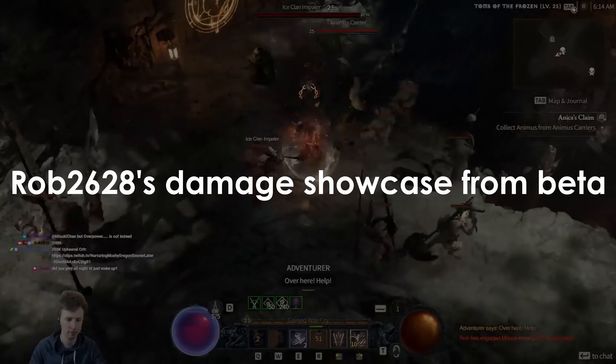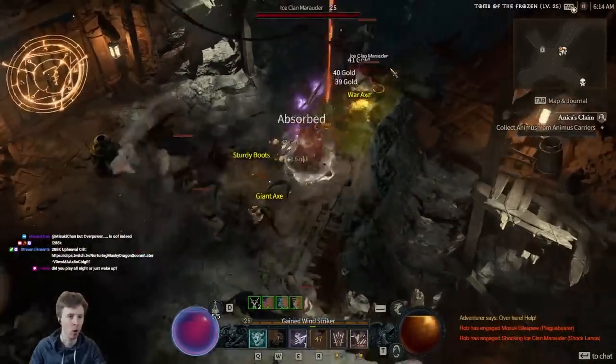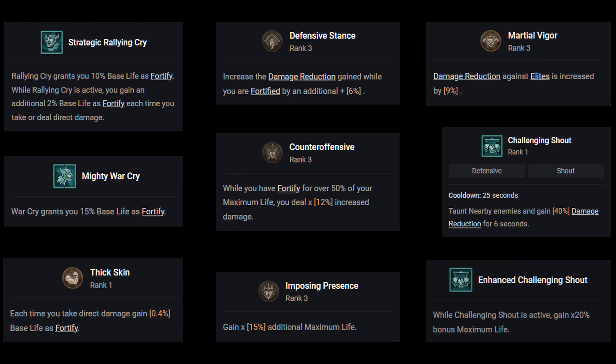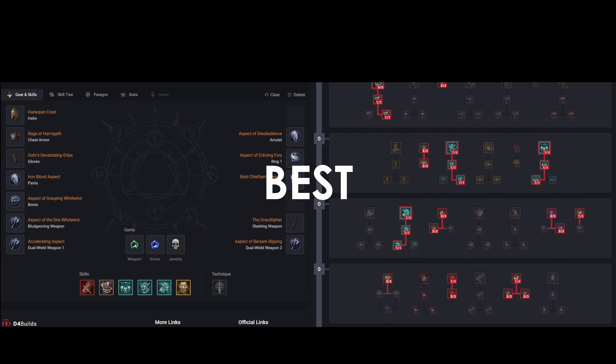With Barbarian being one of the most gear-reliant classes, it's true that the beta didn't have the ability to show his true potential. However, with Barbarian being the only class with 4 weapons, his aspect scaling potential is limitless. Combining high movement speed, natural access to defenses, and synergy with bleed damage, Barbarians are said to be one of the best endgame classes.